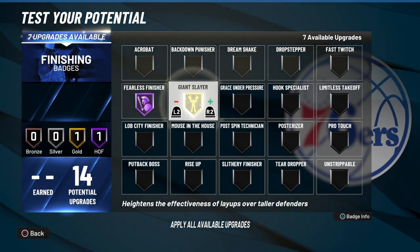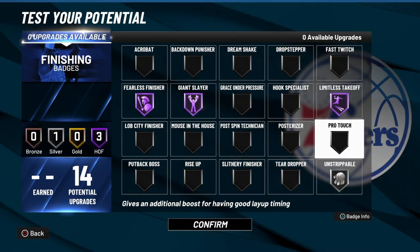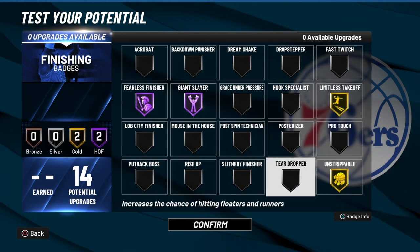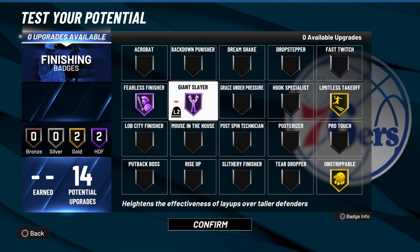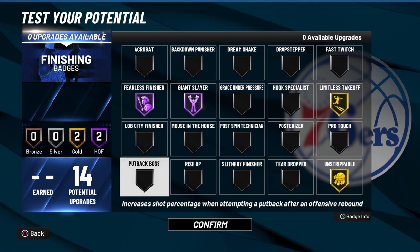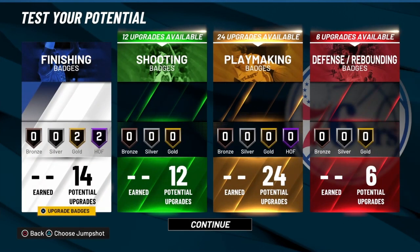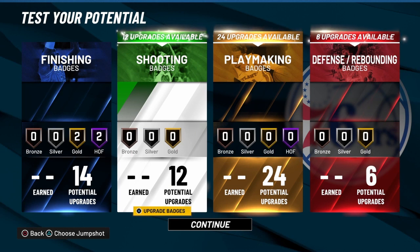For finishing badges, we're going to go with Fearless Finisher, Limitless Takeoff, and Unstrippable. You're going to get Giant Slayer contact — you're going to score on those 7'3" and 7'2" guys because you're going to have 88 strength and that Giant Slayer. That's going to be a guaranteed layup. And then you have Fearless Finisher to accommodate it, so you're going to finish in the paint against great defensive players.